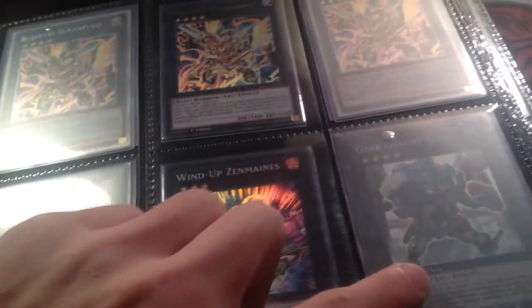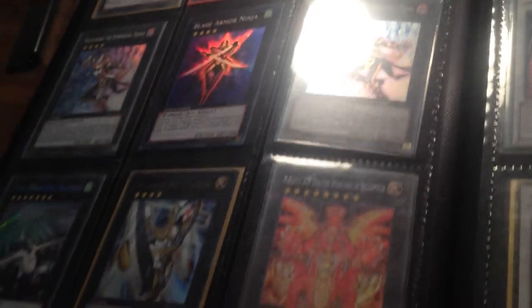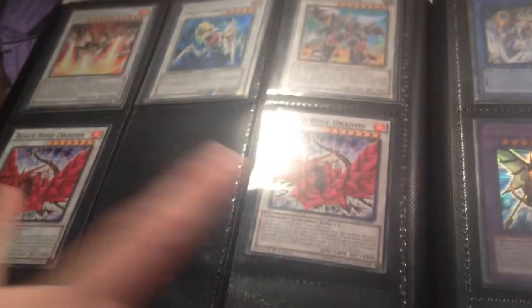Two Platinum Secret, one Ultra. That's a Super Gear Gigant, and that's a Shatter Grunasaurus. That's a Ghost Amatrasu. Two Super Maestroke. If something's upside down like that, that means it's gone. That's a Secret, that's a Gold. Two Commons, and then Secret Catastor.